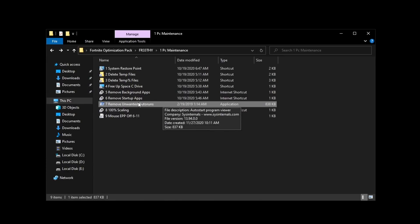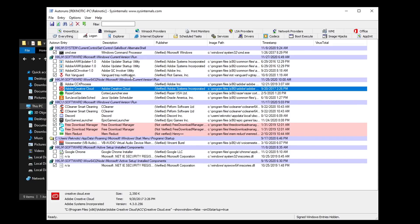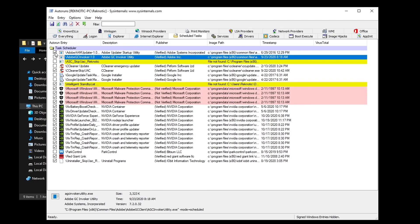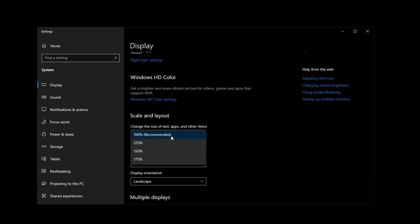Then go into remove unwanted auto runs, right click on it, run it as admin and hit yes. Inside of here I do not recommend changing anything except going into the logon tab — these are basically like startup processes but a more advanced version. Only uncheck those things that you don't want to start up every time Windows boots. Then go into the scheduled tasks and once again only uncheck those things you don't want starting with Windows. Always make sure that you do not disable any tasks related to your graphics card — do not disable any Nvidia, AMD or Microsoft services. After that go into the 100% scaling file. For some reason Windows causes acceleration if you don't have the scale and layout on 100%, so it's highly recommended to always use the 100% recommended scale and layout setting.